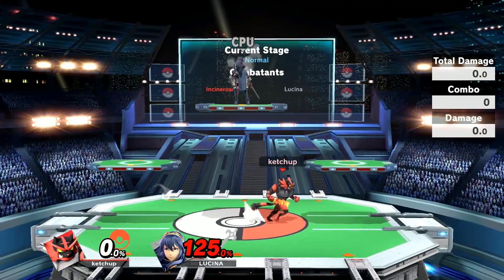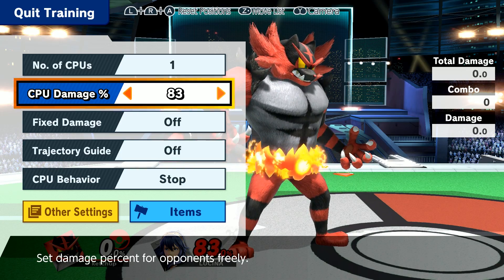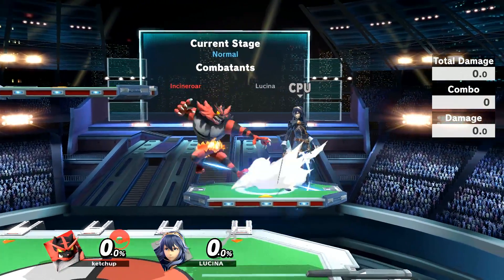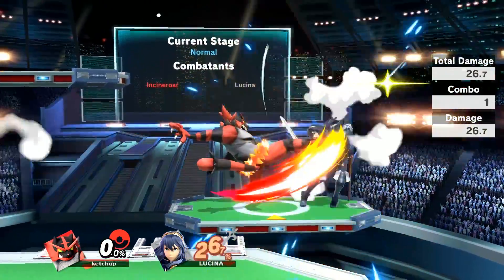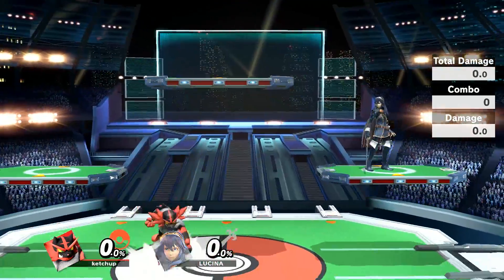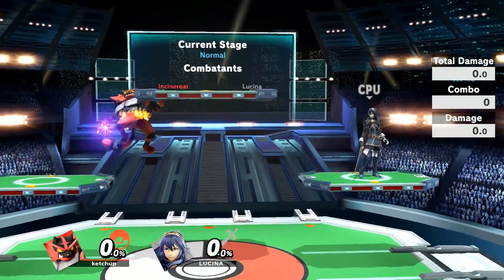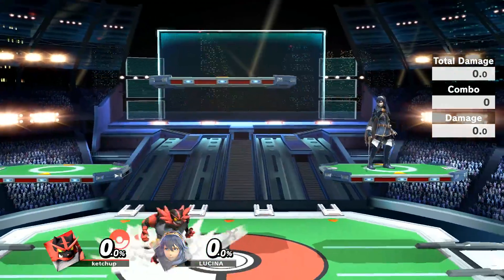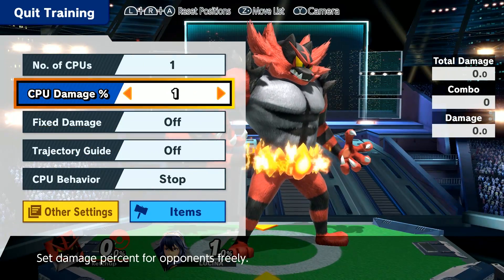The fact that they improved his recovery and gave him one more kill option is a big deal. In terms of his other moves, they also made up smash stronger. Incineroar in general hits very hard — his forward smash is one of the most ridiculous in the whole game, it does massive damage and can kill at like 50 or 60 percent. But his up smash was always disappointingly weak; it had good range and decent damage but the knockback was not worth it, so you rarely used it.